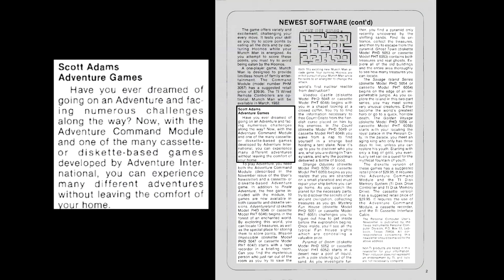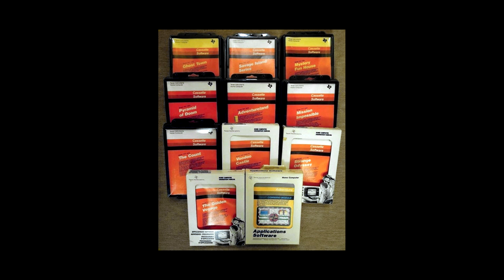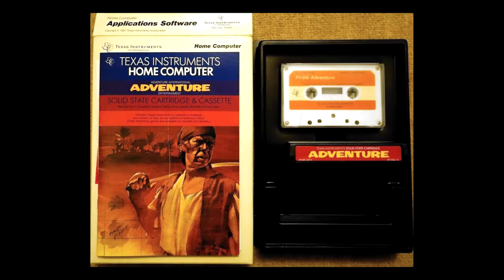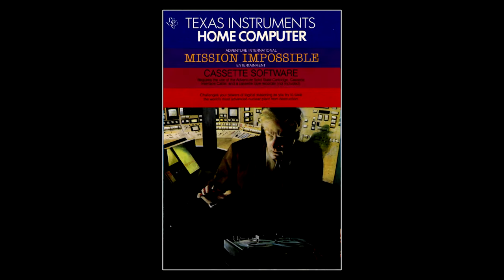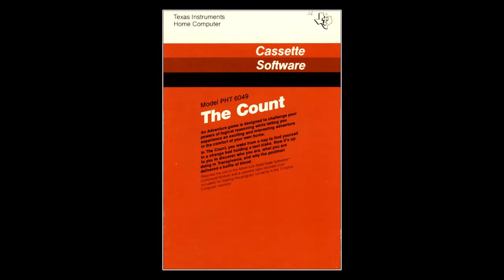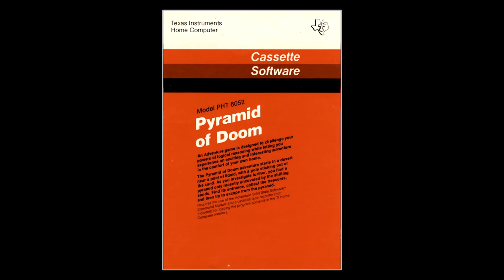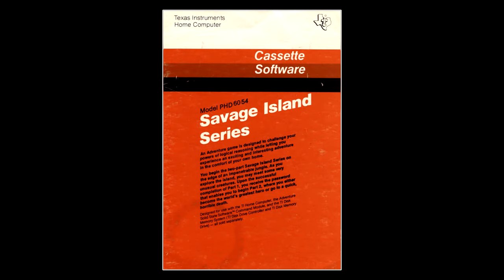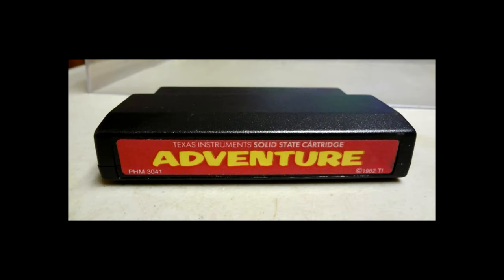Another announcement that made January 82 a big month for the TI-99 was that the system would get 11 more Scott Adams adventures, joining the Adventure Cart's original pack-in adventure, Pirate Adventure. Like Pirate Adventure, those adventures were available on both cassette and disc, and they included Adventureland, Mission Impossible, Voodoo Castle, The Count, Strange Odyssey, Mystery Funhouse, Pyramid of Doom, Ghost Town, Savage Island 1 and 2, and the Golden Voyage. So the mileage the Adventure Cart delivered in the end was pretty crazy.